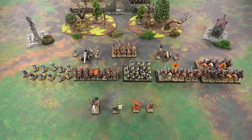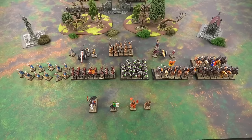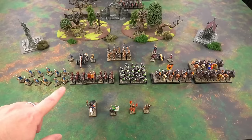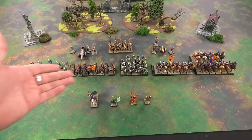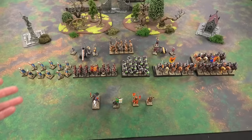Here we have my 2,000-point list of the Empire of Men, styled after Morgan Bernhardt's Grudge Bringer Mercenary Company from the '90s games Shadow of the Horned Rat and Dark Omen. This army was 3D printed, painted, and incredibly generously gifted to me and the channel by Grayson Brill, who came over from California, played a game, and donated it at the end. Grayson, thank you — what a ridiculous and amazing human being.